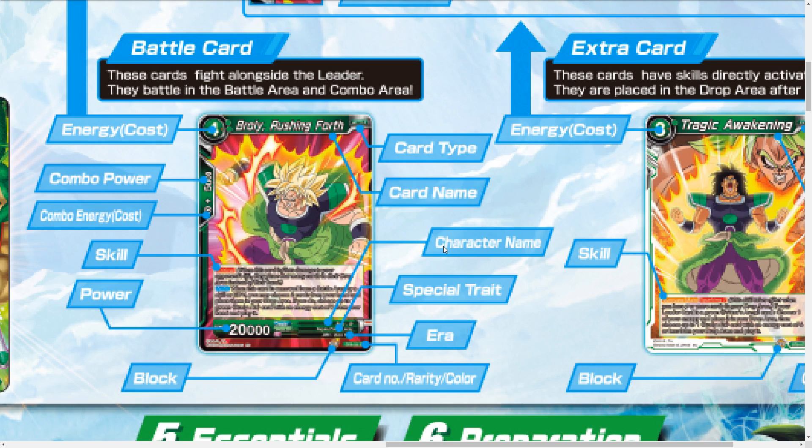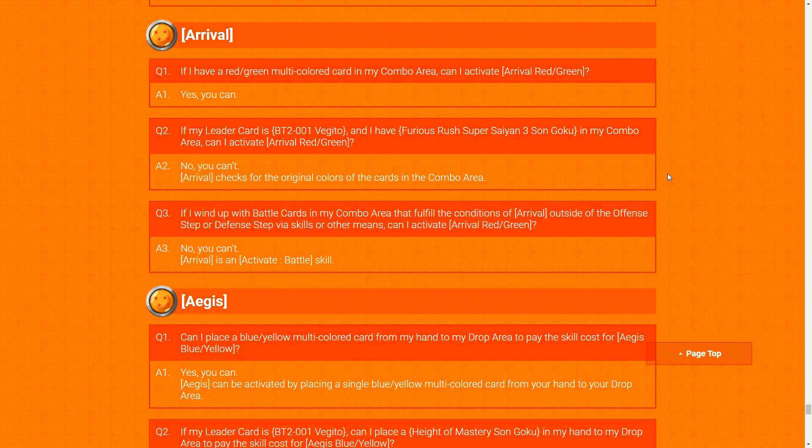A more general ruling about the Rival mechanic: if your leader card is Vegeto — the multicolor Vegeto — and you have a Furious Goku in the combo area, can you activate a Red-Green Rival? No. Rival checks the original colors of the cards in the combo area, not any gained colors. This also applies to Blue-Green multicolor cards — you can use just one to fulfill a Rival. Separate Red and Green cards can also be combined to fulfill a Rival.